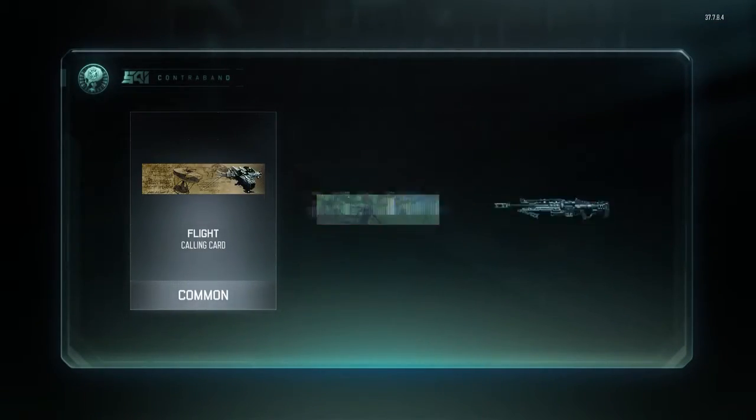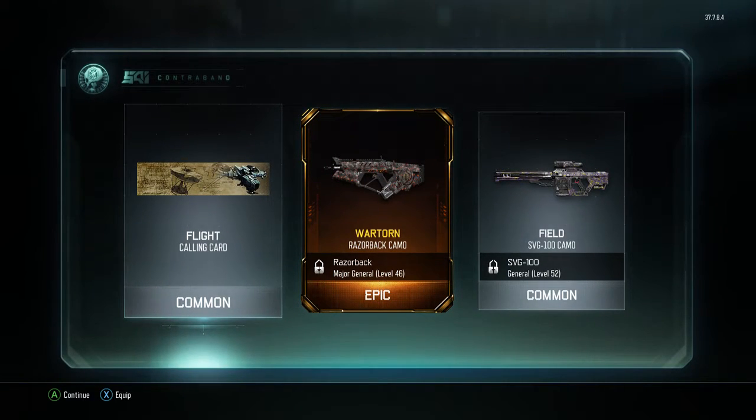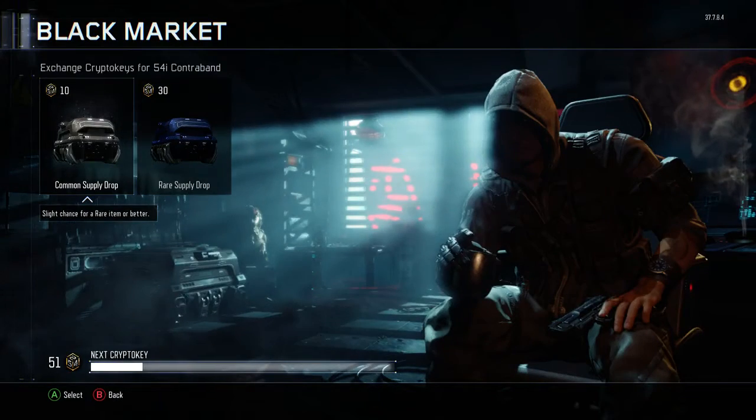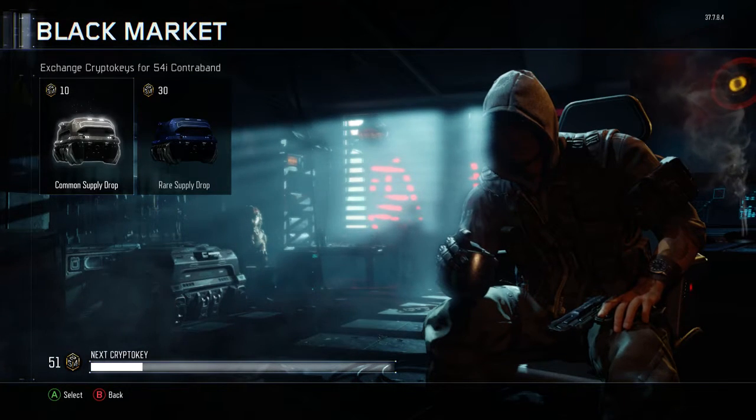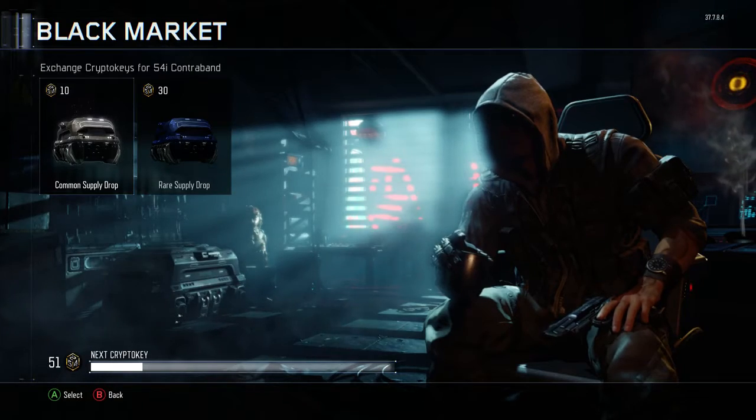Oh flight! Baby, look at that camo — the flipping Wall Torn camo is beast, look at that. The Razorback camo, oh mate mate mate. First epic or legendary — that was an epic one.